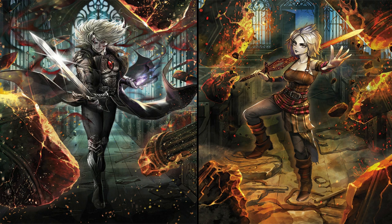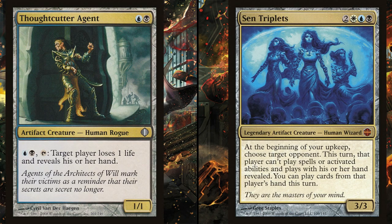I definitely know a commander that could use this — Sen Triplets. Because they want to be able to cast things from your opponent's hand, the ability to see what's in them is huge. You might pick a different person once you see their hand. Even better, on the end step before your turn you look at somebody's hand, then on your upkeep trigger you respond and switch targets. If RJ doesn't have anything, pick Eric. If Eric doesn't either, just choose the third person whose hand you haven't seen yet.